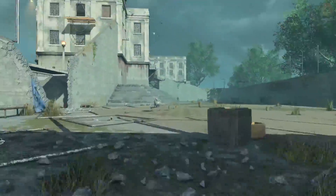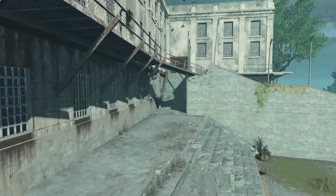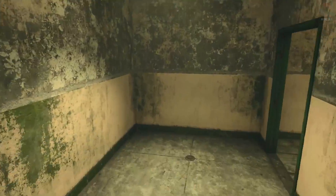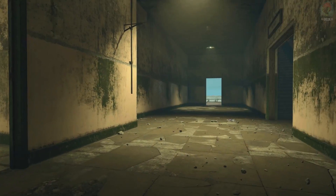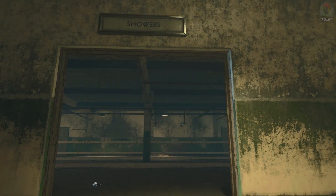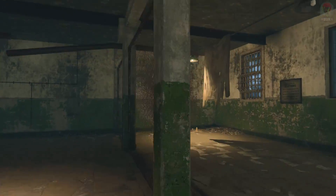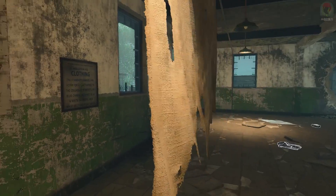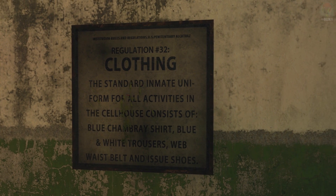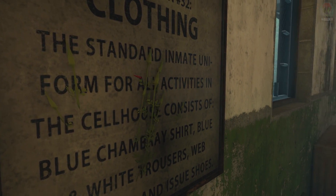Going through this little area takes you back towards looking at the powerhouse and Model Industries. Then through a crack you can enter the main cell block. Wow, look at the detail — you can just hop in windows and suddenly you're lost. We've got several washing machines there, and here we have the showers.